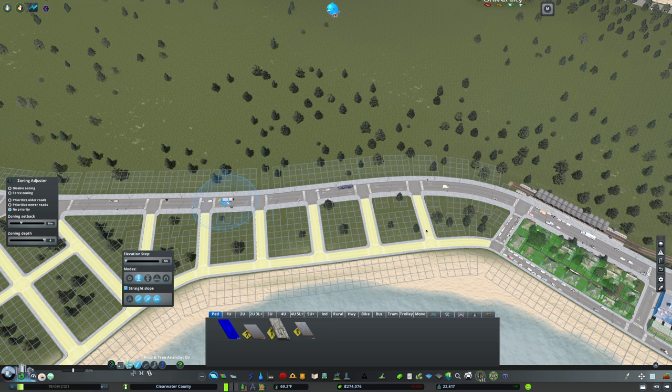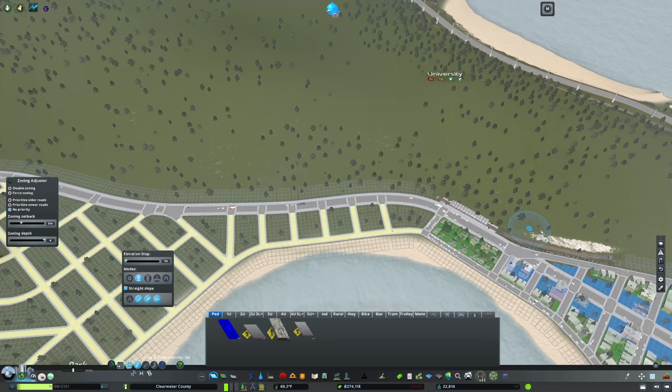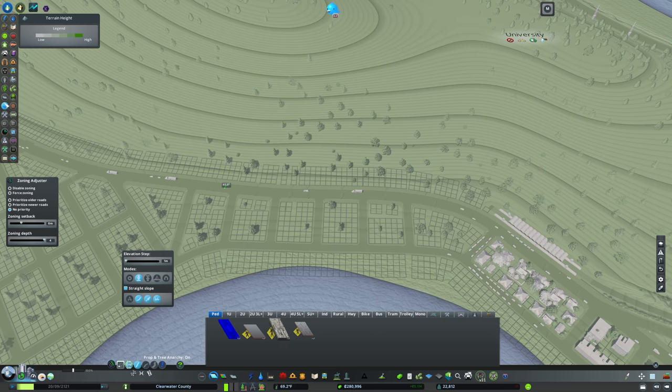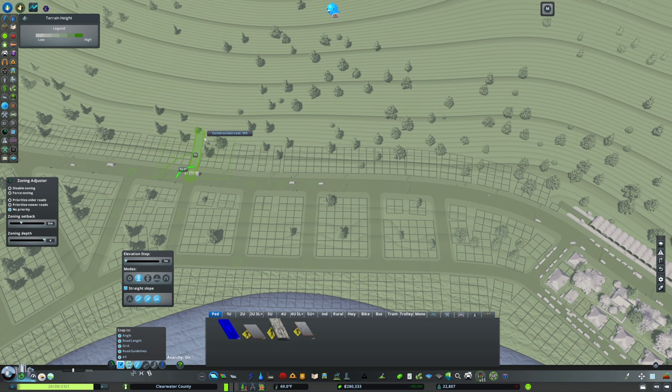We'll add the train station off from there, and then we'll change our track location a little bit. So a little bit of a mulligan, but I think it's going to be a good one. So we'll want to start out by looking at our terrain. This is not suitable as is. We're going to need to do some things to get it ready.